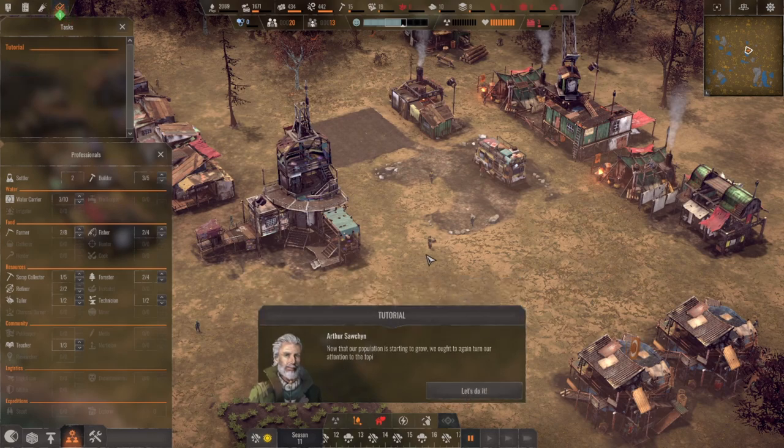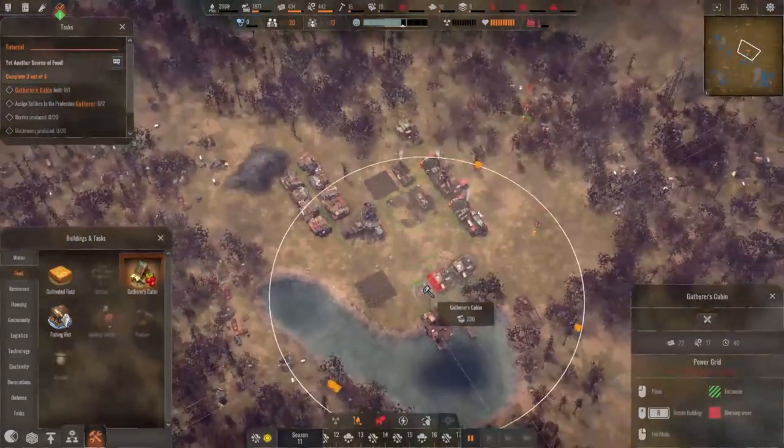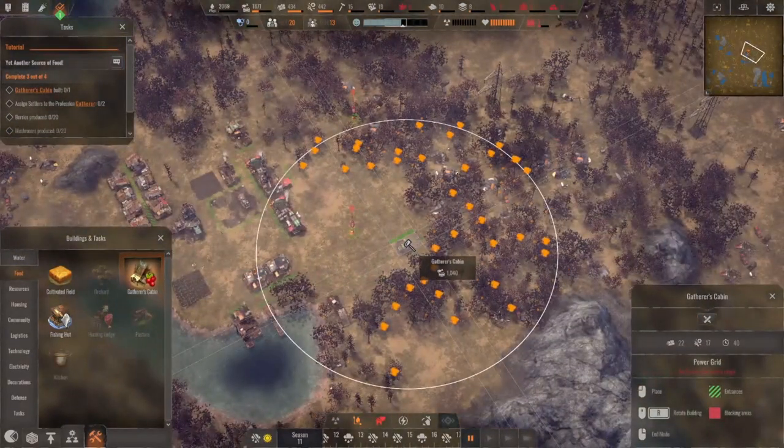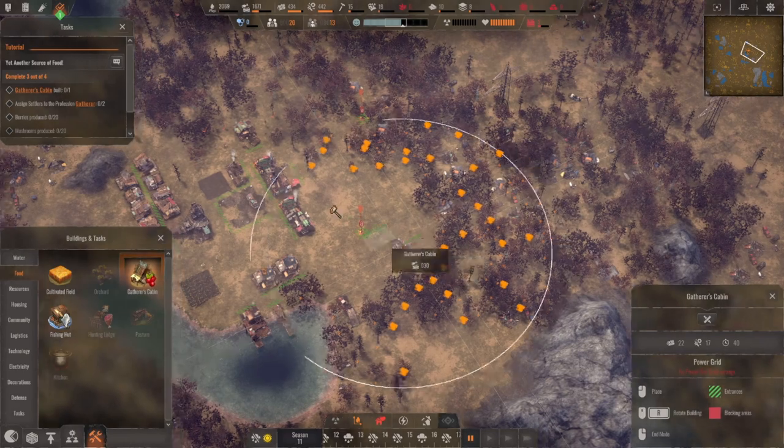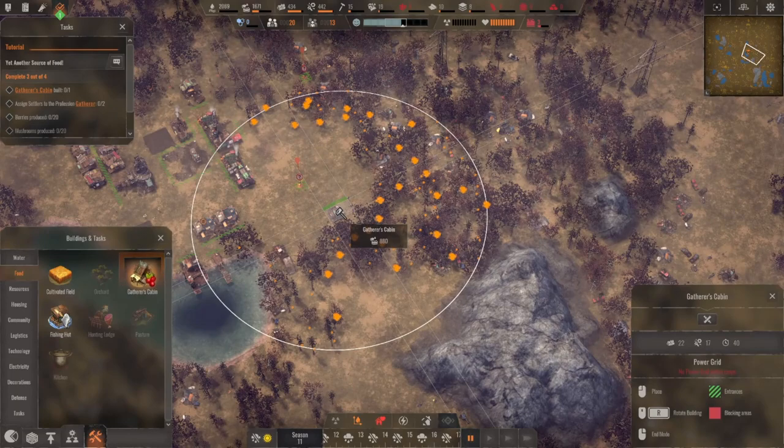Now that our population is starting to grow, we ought to turn our attention again to the topic of food production. We are already accumulating fish and tilling our fields. A gatherer's cabin will enable us to gather mushrooms and berries from the forest nearby. Indeed it will, Arthur. So a gatherer's cabin — from the forest nearby, so we'll do that down here since this forest we're trying to get rid of.